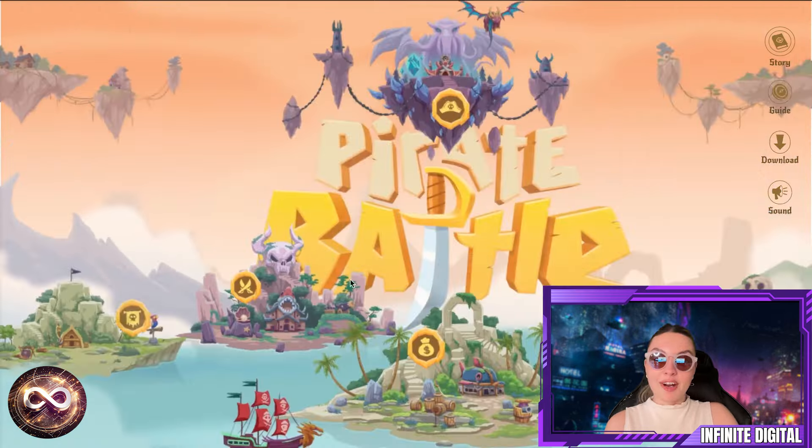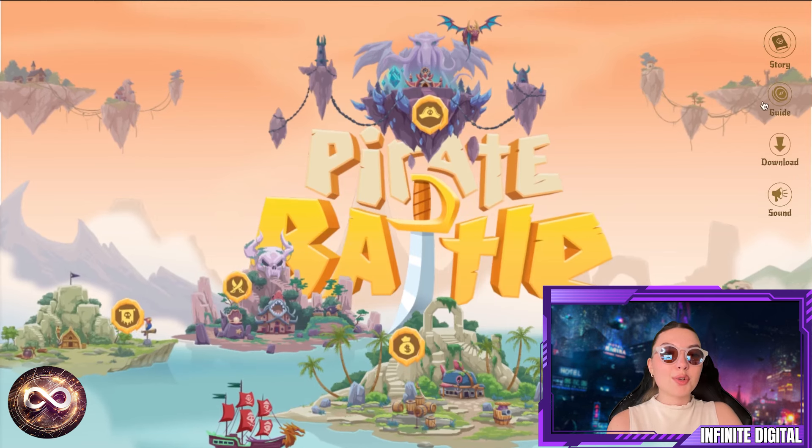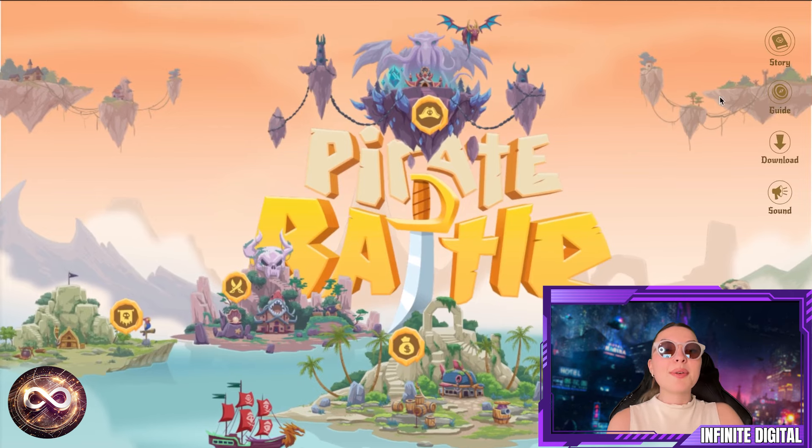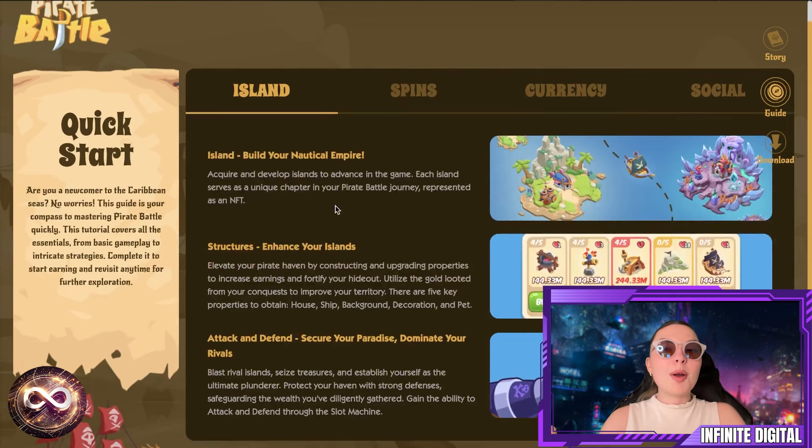It's a very fun community and a very fun game. On the right-hand side you have the story, the guide, download, sound, and socials — everything is at arm's reach. Now let's go through some key features. Number one is the Island: you can build your nautical empire, with structures down below that enhance your islands. This is basically the quick start. The guide is your compass to mastering Pirate Battle quickly, covering all the essentials from basic gameplay to intricate strategies. You can attack and defend, secure your paradise, and dominate your rivals.